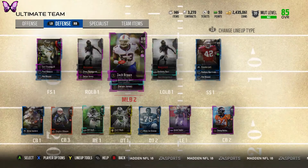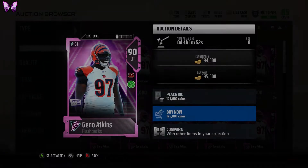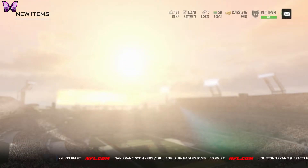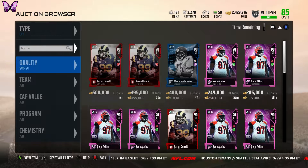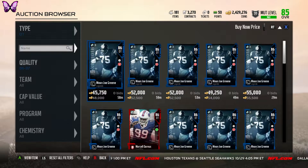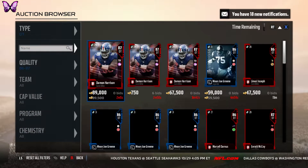I'm actually recording this part the next day — the first part was yesterday. My first buy is this 195k Gino Atkins. Yesterday he was going for about 230k, so I waited and saved some coins. I'm also going ahead and getting this 48,000 coin Mean Joe Green — yesterday he was going for about 78k, so that's about 60k saved right there.